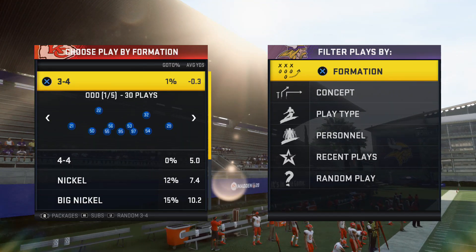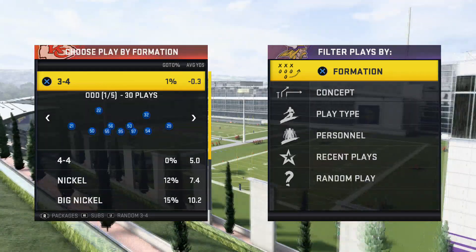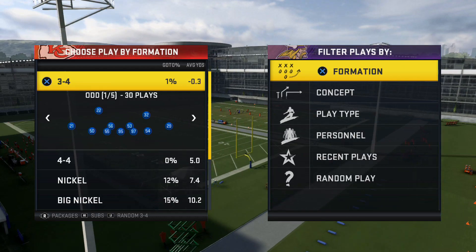You guys are going to make sure you have a 3-4 odd defense in your playbook. Any 3-4 odd defense works — whatever play you guys want to come out in. And don't forget to give us a hundred likes on the video because we are hooking you guys up with this one.